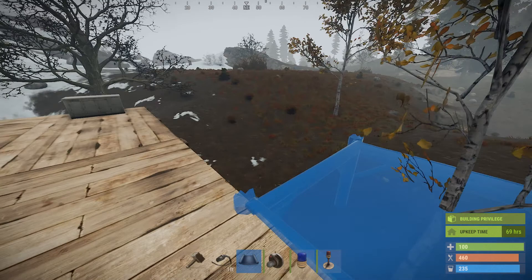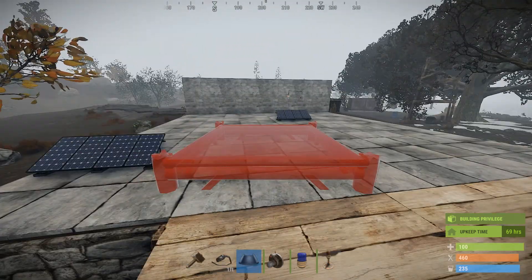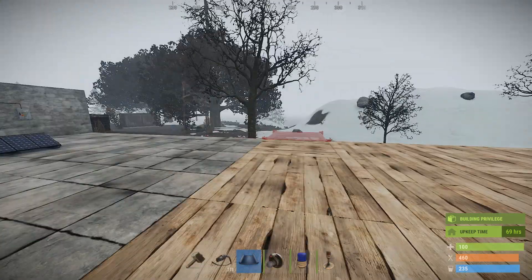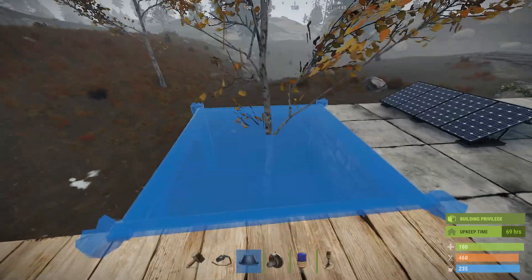Got bored, had a few drinks last night, set up a staging server on my computer to see what vanilla staging looked like. A few things I noticed right away: the weather seems to be on by default — it's foggy out here.